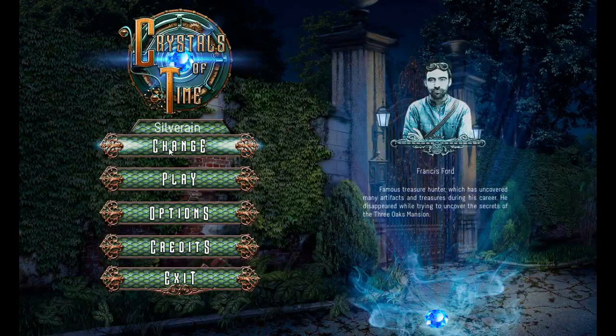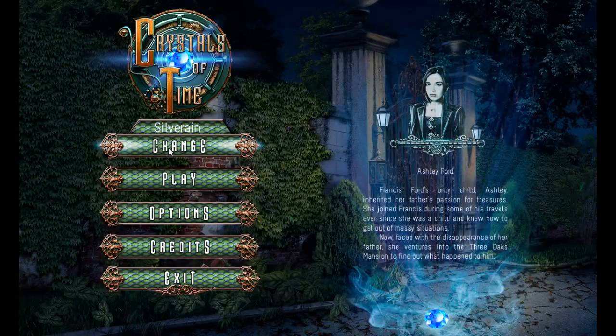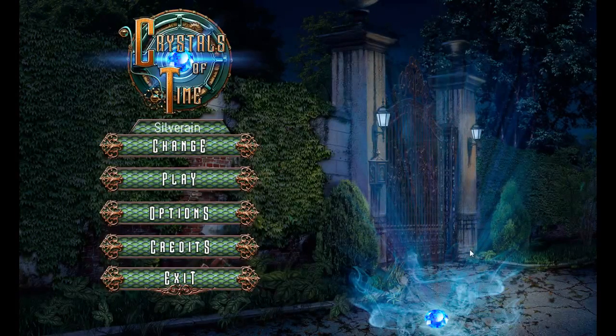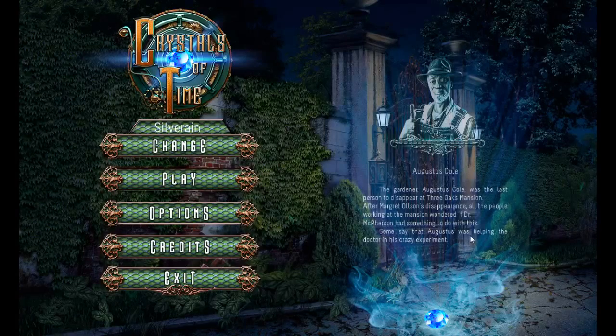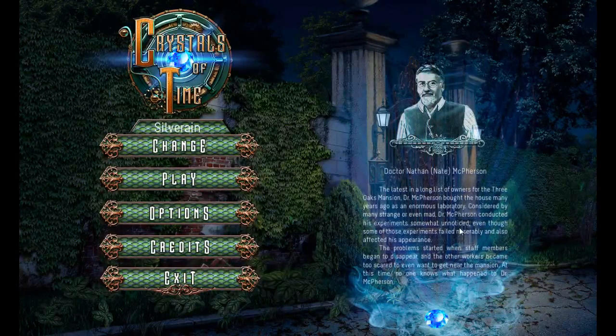The excuse for the plot is we're playing Ashley Ford, who's looking for her father and wishes to solve the mystery of the Free Oak Mansion. You get a little bit of information here, but it just pops up very quickly and you can't really read it that well. Let's hope you get a bit more of that information in-game, because if that's the only way you get any history about the characters, that's going to be awful in game design terms.